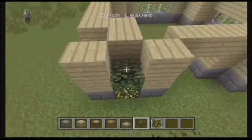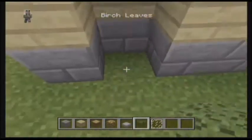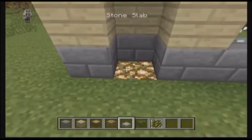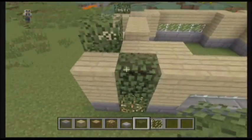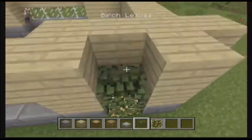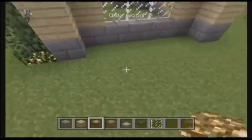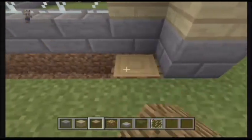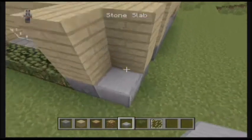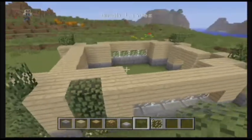Let's add some bushes. I'm doing birch leaves with stone in front. You can either put oak wood or glowstone here — I think I'm going to use glowstone. Make sure it's the same level as the planks. Let's do the same in the back, going up by one. It might be a little overkill on bushes, but you can take them out if you want.